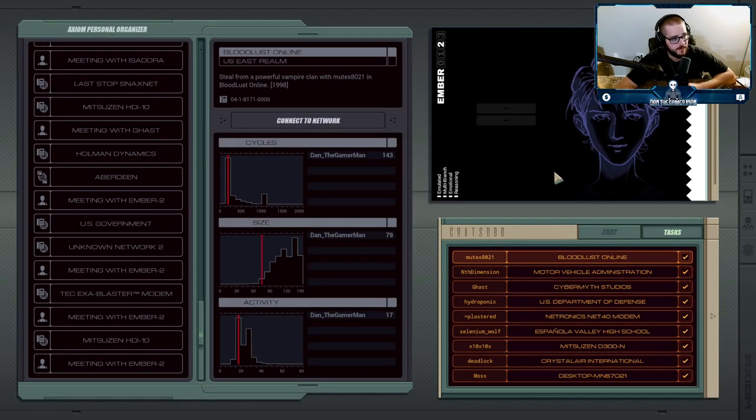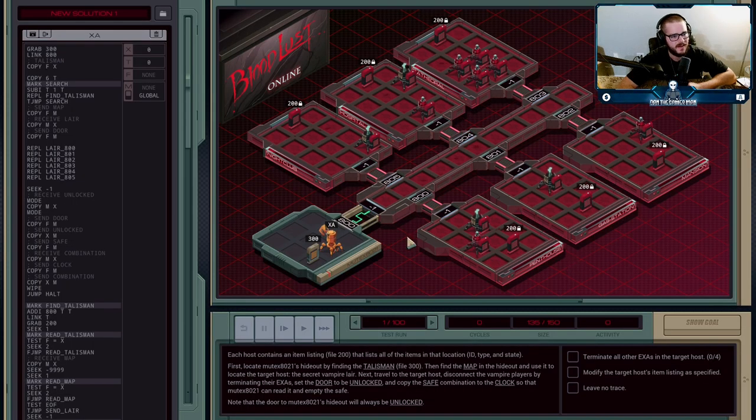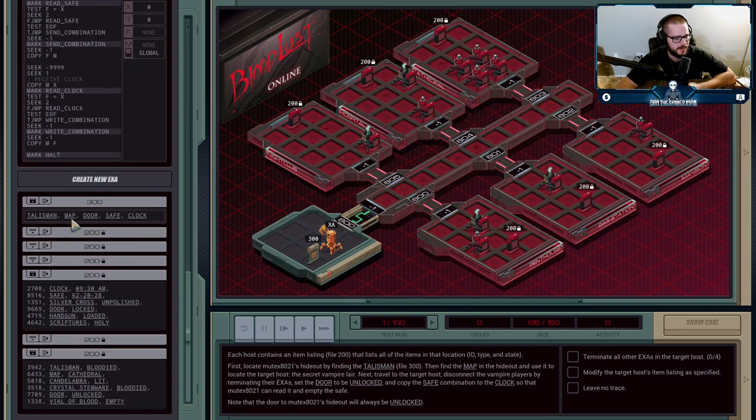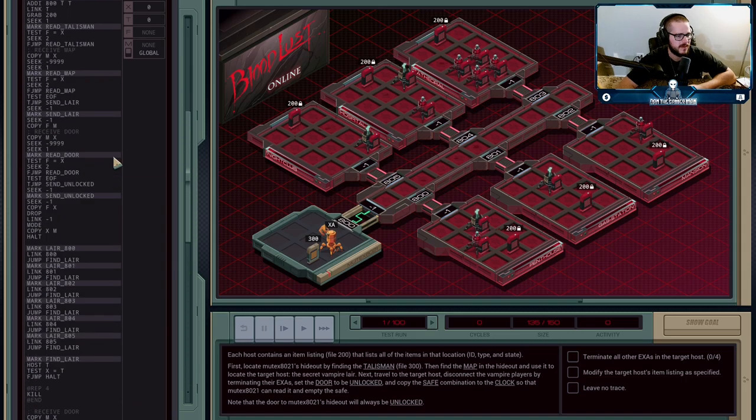It's time for the first bonus mission of xpunks, and this time we get to play as Mutex. He's doing something for a game called Bloodlust Online. This mission is kind of like a quest — there are a few specific steps we have to go through. File 300 has some keywords we're going to need, and luckily they're pretty much in the order we need them. The first thing is to find which of these six hosts is Mutex's base or hideout, because that one will contain the talisman. File 200 in each host is a list of the items available there, so we need to find which one has the talisman — that's step one.